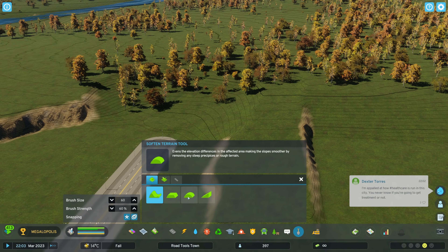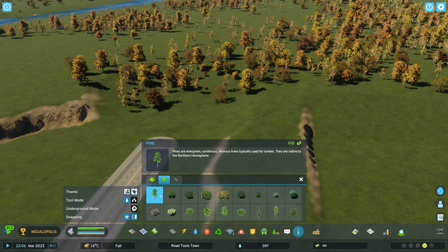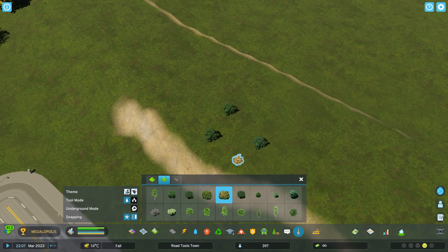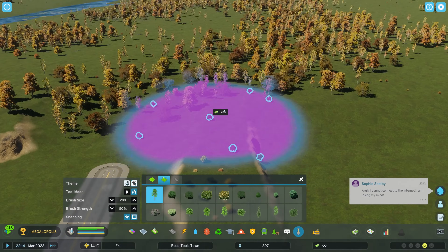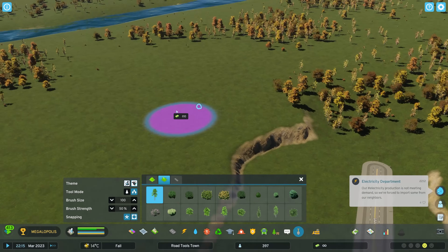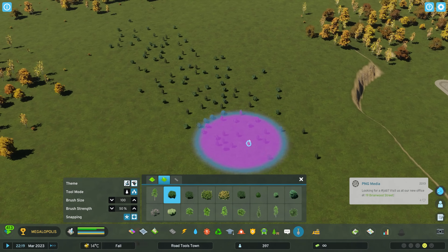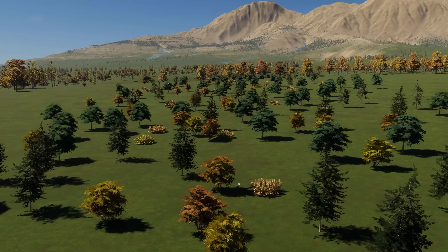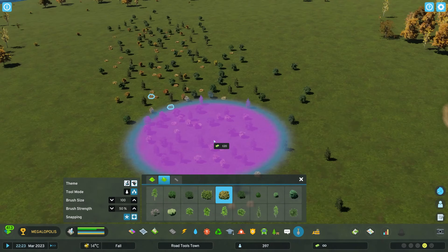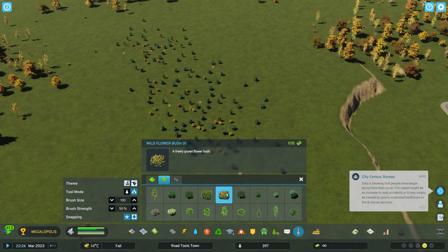Those are really easy tools — spend five minutes with each one and before you know it you'll be doing some really nice terraforming. Now the next tab is vegetation, where we have trees we can place down singular, just like in Cities Skylines 1. A new feature in Cities Skylines 2 is the tree brush — the option to place multiple trees — which has the same brush size and strength options as the terraforming tools.